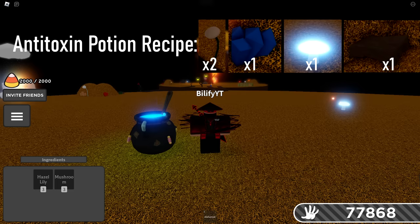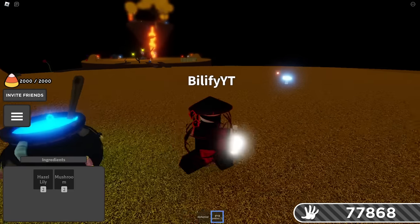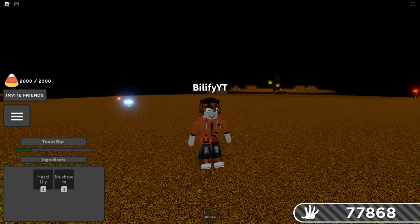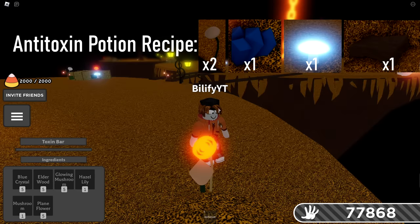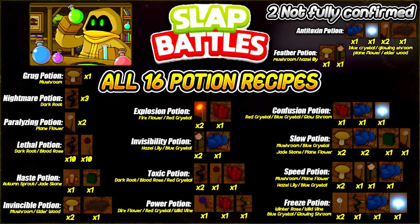Last but not least, the 16th potion on our list is going to be the anti-toxin potion. The anti-toxin is used to remove any plague effect you have on you — so if a zombie or someone with the plague glove slaps you, you can use this anti-toxin potion to remove that effect. It will also reset your toxin meter. For example, if we get a Grug potion and take it, we have that toxin bar on the left — the anti-toxin potion will remove all of that green. The anti-toxin potion requires one elderwood, one glowing mushroom, one blue crystal, and two plain flowers. Note: right now when you throw everything in, it gives back a paralyzing potion, so this recipe may need a fix.